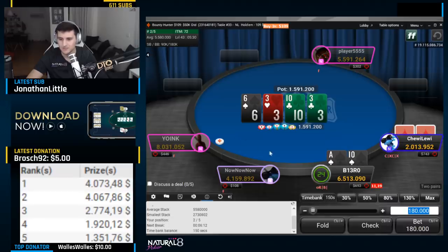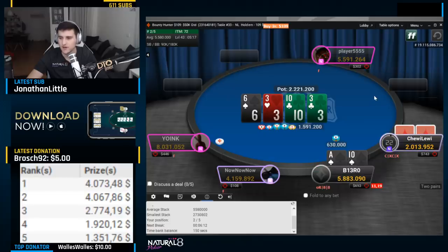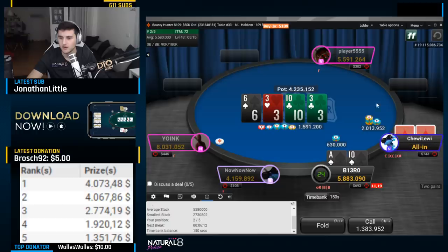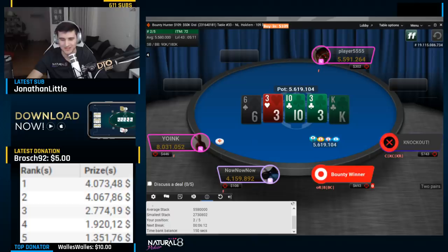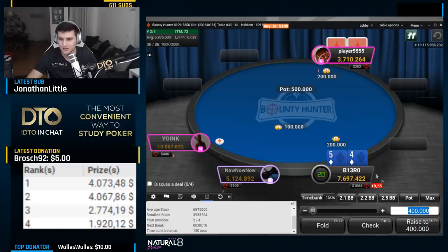He calls. Turn is a three — he obviously has a bunch of 3x, but that's the bounty so we just want to go for all the chips. There's plenty of weaker 10x he might not raise, and some 6x, so I decided to bet the turn again and set up a good river jam. He jams with a six. I was waiting not to see the three — he goes with the six and hey, life's good. Chip lead and get the bounty.